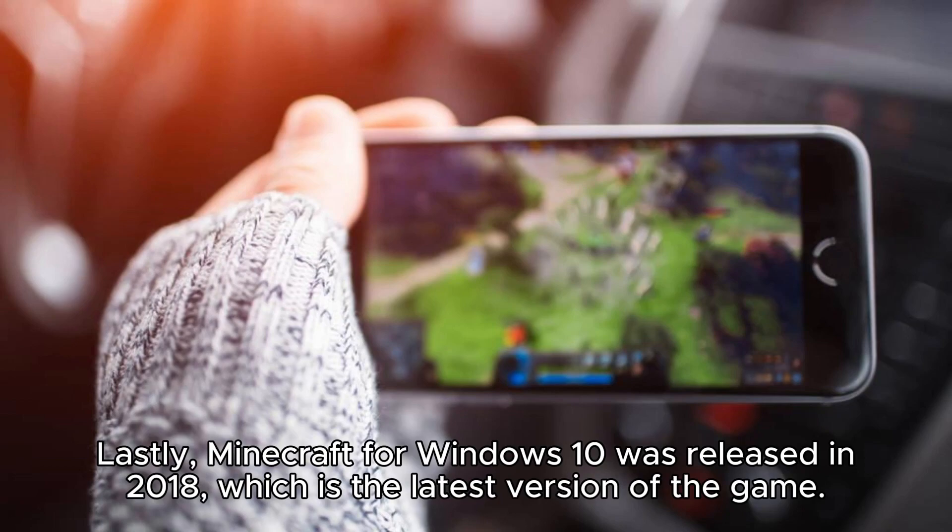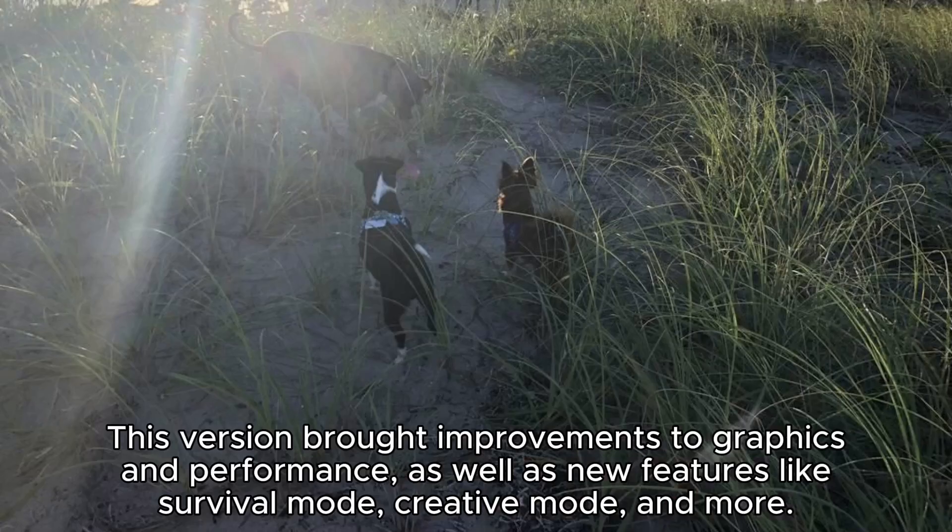Lastly, Minecraft for Windows 10 was released in 2018, which is the latest version of the game. This version brought improvements to graphics and performance, as well as new features like survival mode, creative mode, and more.